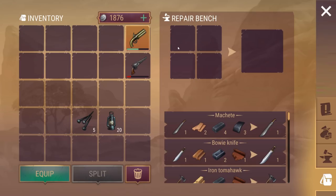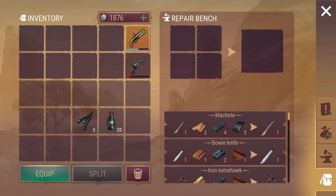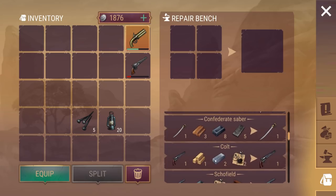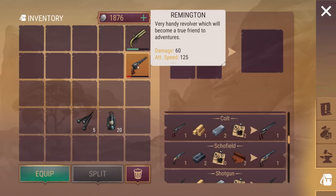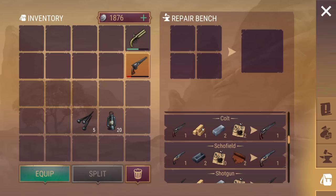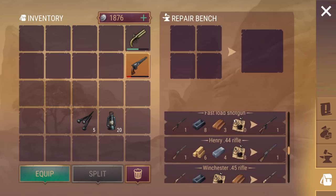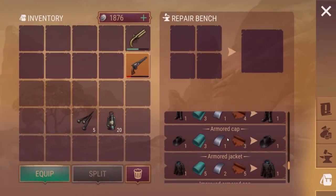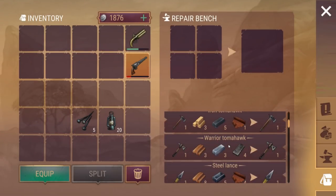And this here is the repair bench. It's listing all the different things we can repair. So we should be able to put our Remington in there with one oak, two steel, two weapon parts and repair it. But I think mostly what I'm going to be repairing is my Warrior Tomahawk, because that is such a good weapon.